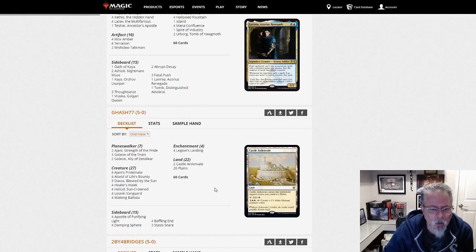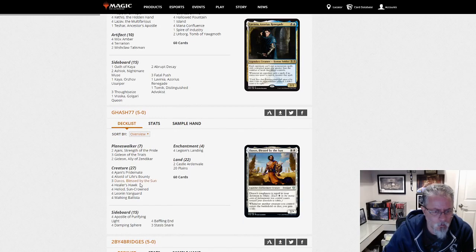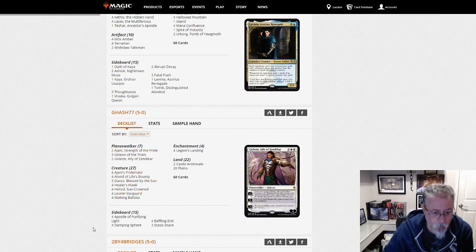G-Hash 77 with Mono White Heliod. Anything cool and new? Not really — looks pretty straightforward. Very streamlined sideboard: 4-4-4-3. Doesn't get much easier than that.